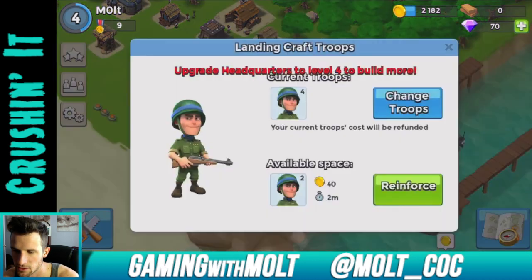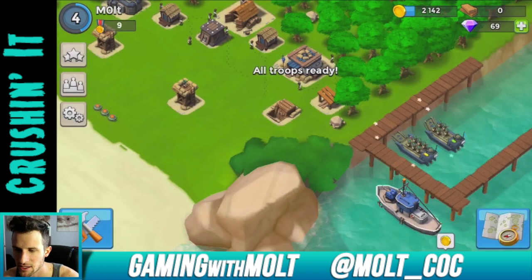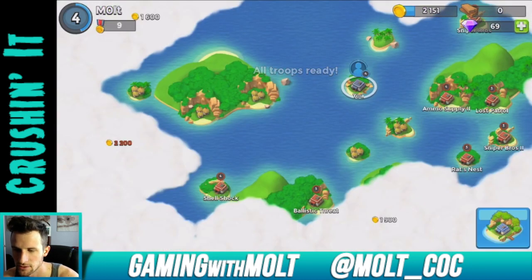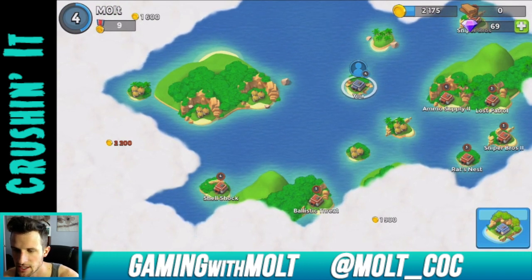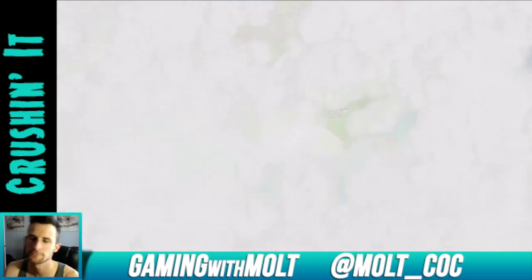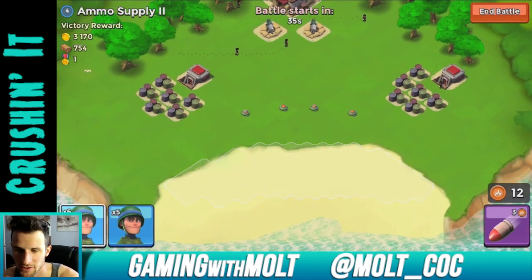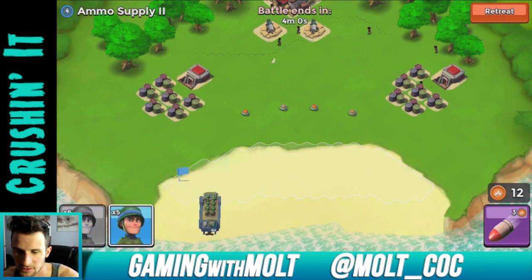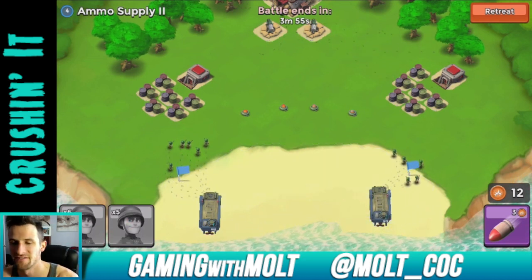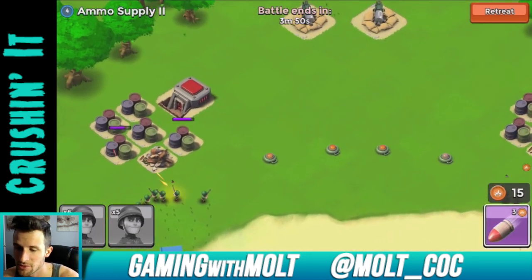I kept thinking that my ship was full — it's interesting because sometimes it's full and sometimes it's not. Let's go ahead and attack this ammo supply. I want to keep this episode a little bit longer for you all just because it's a new series and I'm having fun. Watch what happens when these supply things blow up — in the bottom right we get more copper so we can use our artillery shells. We always start off with fifteen.